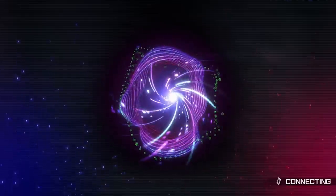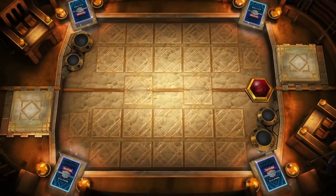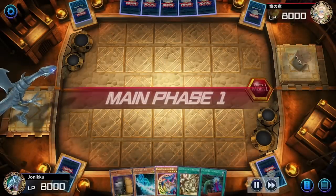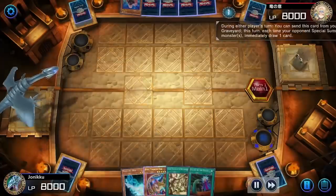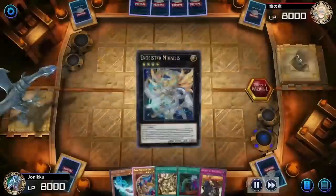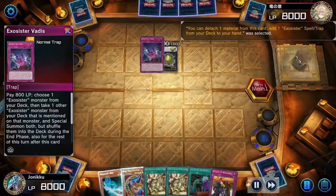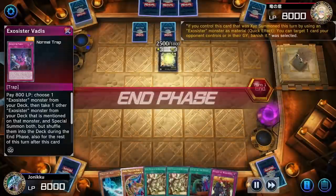This could be another T-elements player — people are getting so creative. I remember someone was using Spright and T-elements and Ashizu, and it's just like, can you just not for one second? My opponent summoned that Exosisters card and got something from their deck to hand, then set down two cards and banished my Maxi.